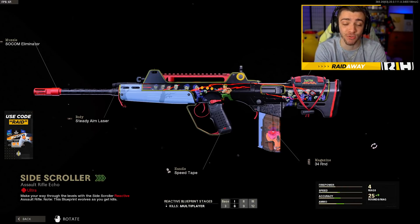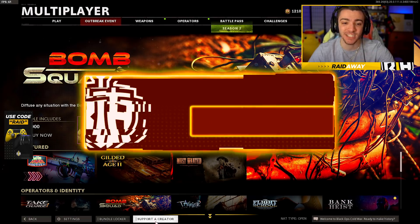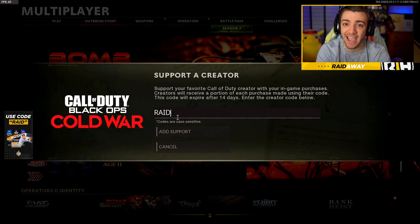Like today, they just released this brand new FFAR reactive camo. As you can see, the weapon changes colors when you're getting kills. If you guys are purchasing the Season 2 Battle Pass or any of the brand new bundles, make sure to use my support creator code RAIDRAID.